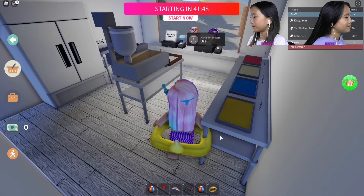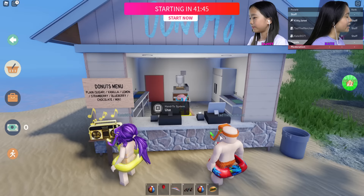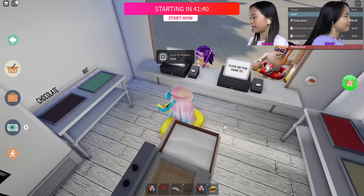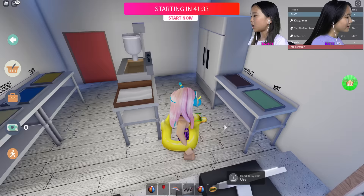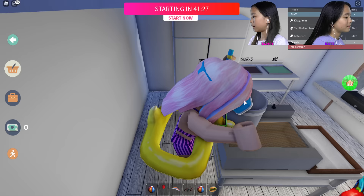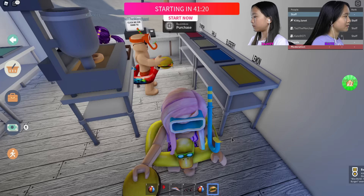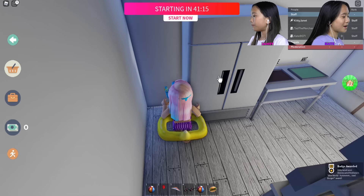Now let's start with some donuts! What would you like? There's plain, sugar, vanilla, lemon, strawberry, blueberry, and chocolate. I'd like lemon please. Tad wants chocolate. I got the dough — do I dip it in? I got a lemon burger — does it taste good? Mmm, tastes like sour lemons!